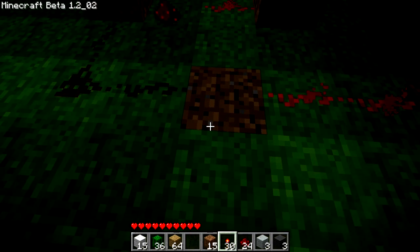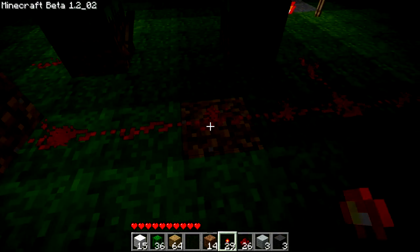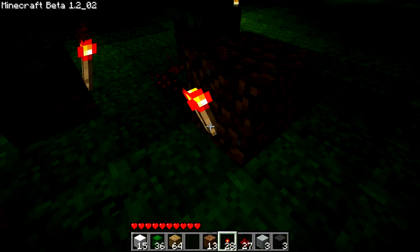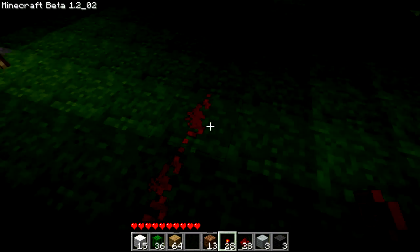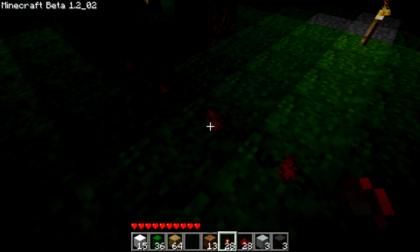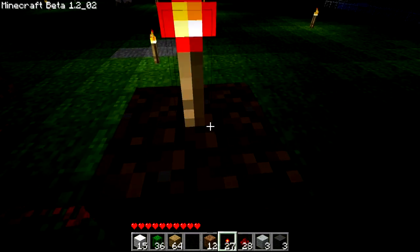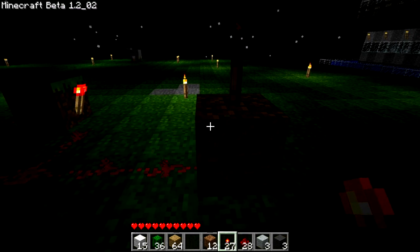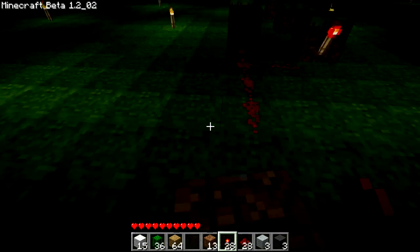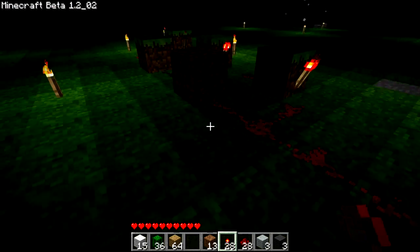So you're going to want the minimum amount of torches — or not gates — you can have in a Five Clock, and that's five. This is extremely useful. There's just so many uses for this, like anything from a flashing torch to hooking this up to a dispenser, and every time it receives this pulse, it shoots something out.